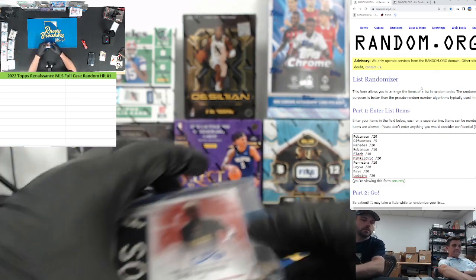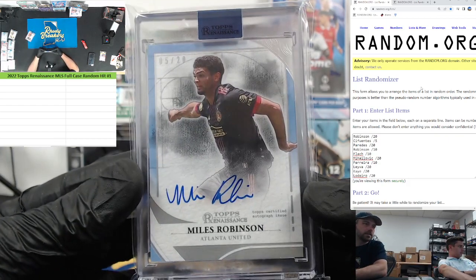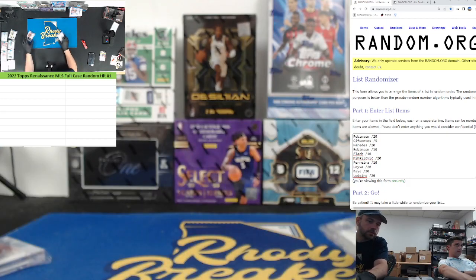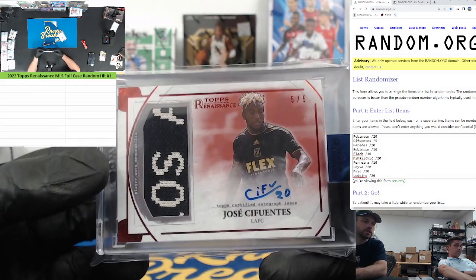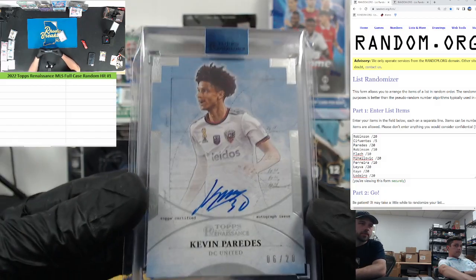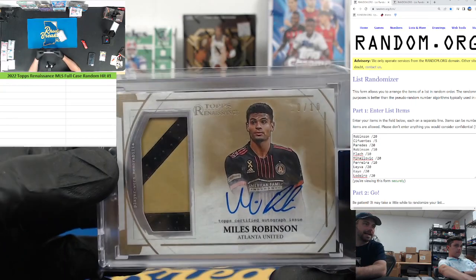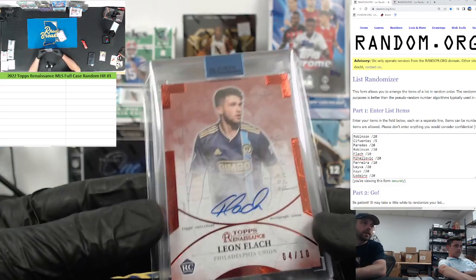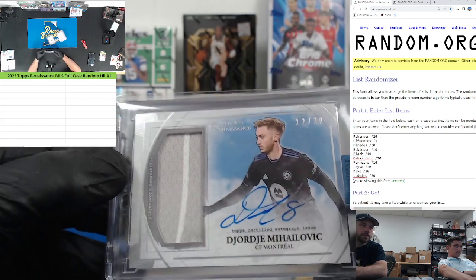I'll show you the cards in the order that we ripped them so they match the list. Miles Robinson — oh, we hit two of him! The first one and the second one. Sefuentes, two Miles Robinsons — Paredes out of 20, Robinson out of 10 with the beautiful color match, Flock out of 10 rookie, and Mihailovych out of 20.